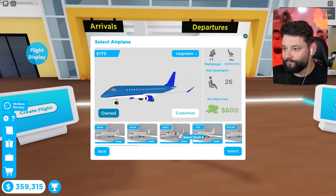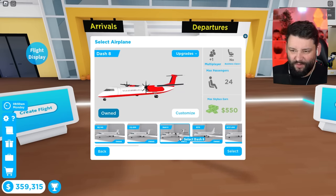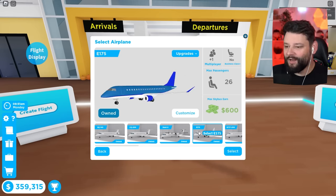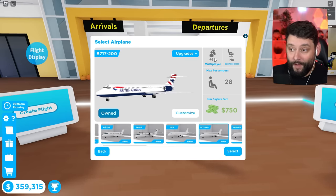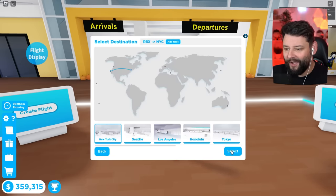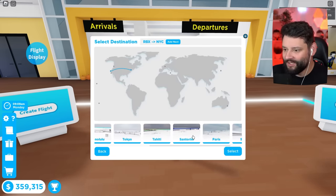I'm gonna pick a plane - do I go for the smallest one? You know what, I'm gonna go for the Boeing 717, baby. We're gonna utilize this as many times as we can. The reason I've got multiplayer is so I can use one of my AI crew to do all the work for me.